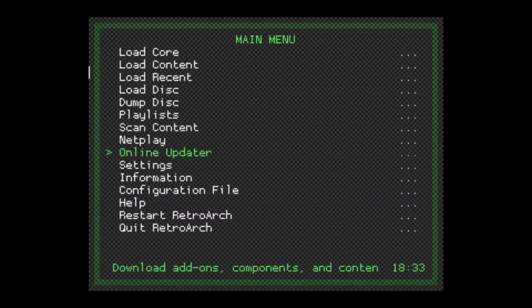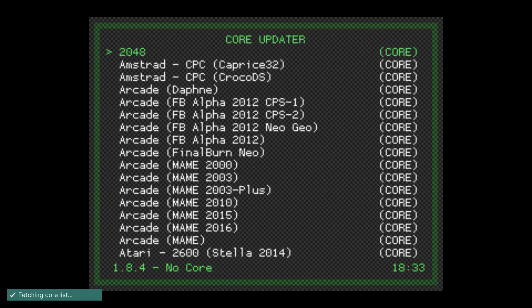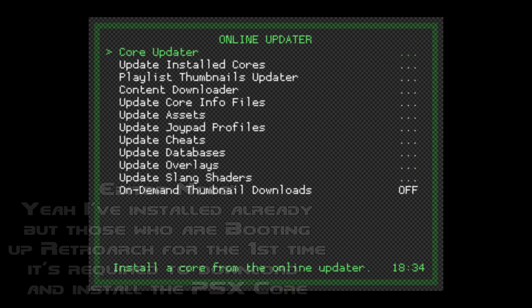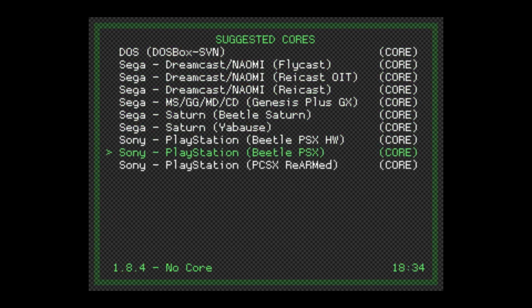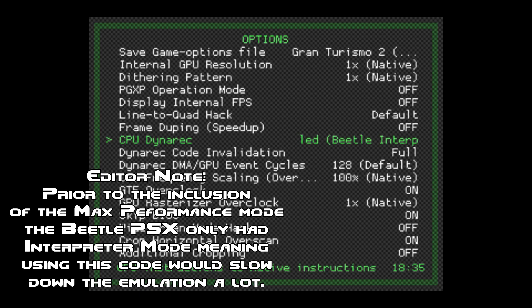So let's get started. First off, we're gonna fire up RetroArc and install the Beetle PSX Core. After installing the emulation core, go to load content and load Gran Turismo 2 Simulation Disk version 1.2. Next, go to the emulation settings to change some things. First, go to the CPU Dynarec section and choose Max Performance. Since the Beetle PSX has a Max Performance mode, it will be useful to achieve full speed — otherwise, not choosing Max Performance will cause the game to slow down.